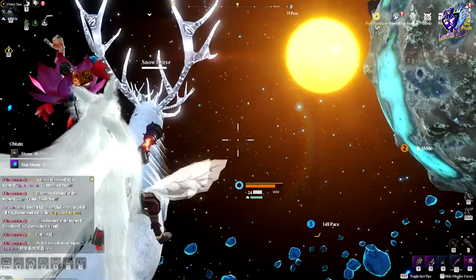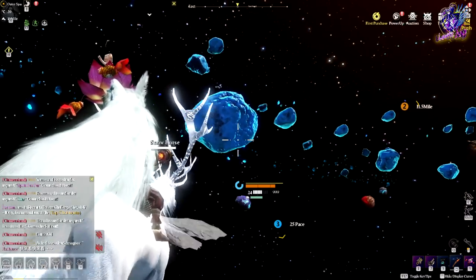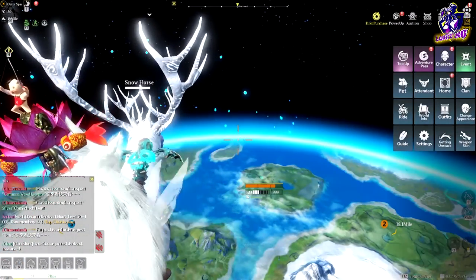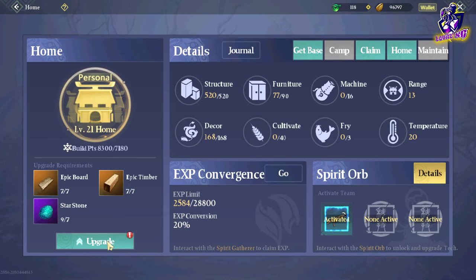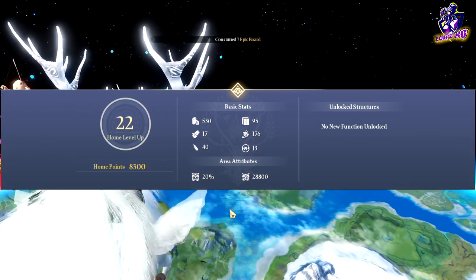Jadi gue di sini nyari star stone buat naikin home ke level 22. Sekarang level home gue 21, dan gue butuh 7 star stone ya. Kita langsung naikin aja — upgrade. Di sini ada epic board, epic timber — oke, kita langsung upgrade aja. Star stone 7 buah, confirm. Level 22! Jadi home gue naik ke level 22 guys.